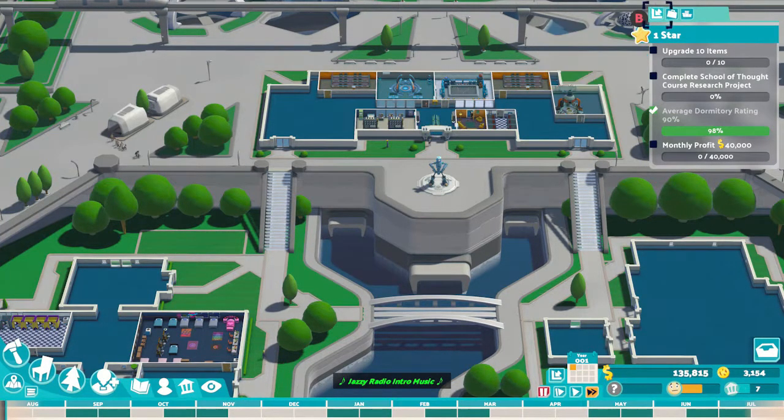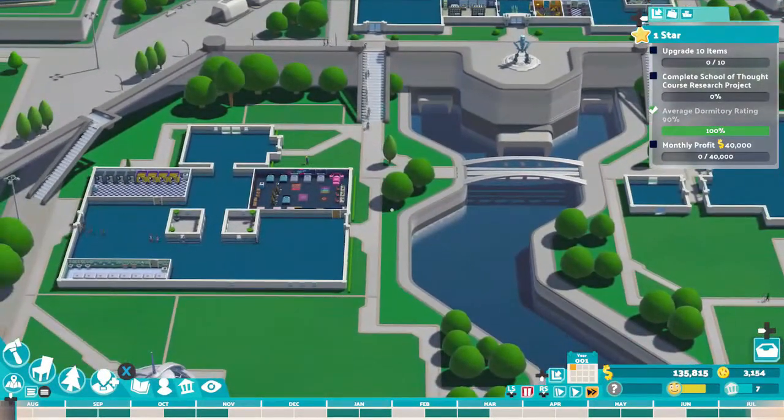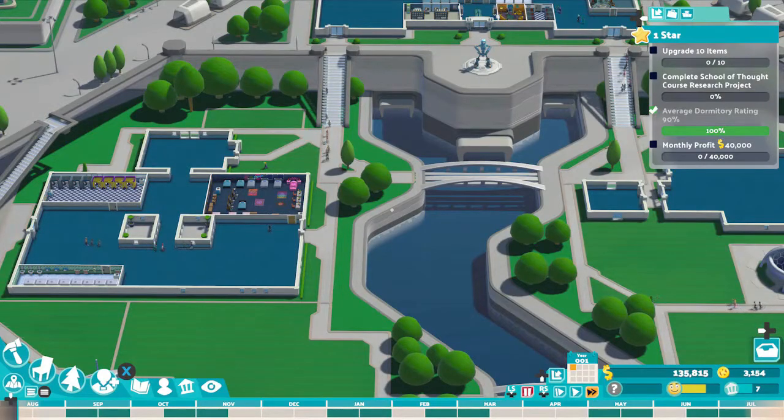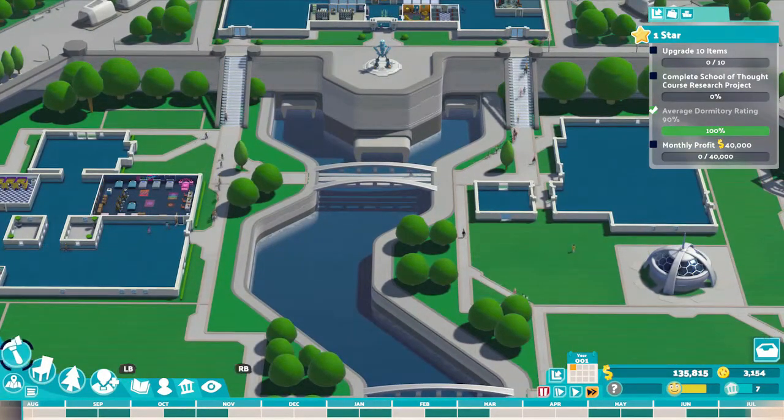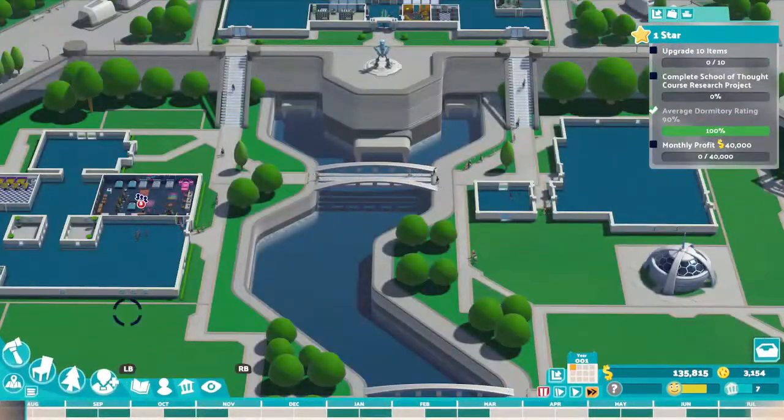The third task is to have a dormitory rating of 90%. This means having enough beds for students — one bed for every five students. When you first build your dormitory, having a big dormitory with 10 beds and room rating 13 for max rent will complete this task. But when more students come in every year, the rating will go back down, so copy your room every time it goes below 100% to keep up with it.